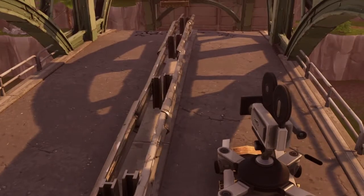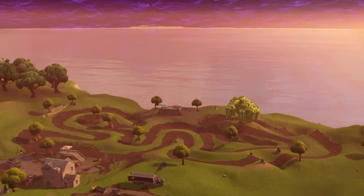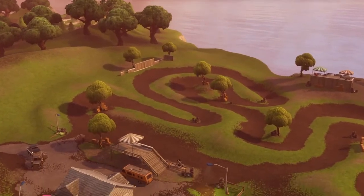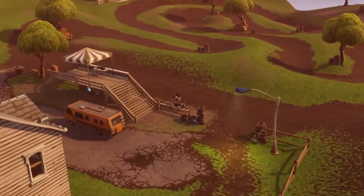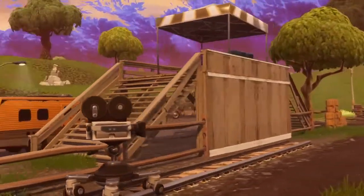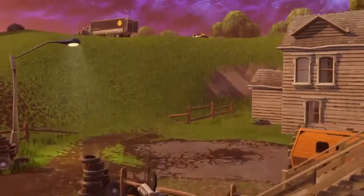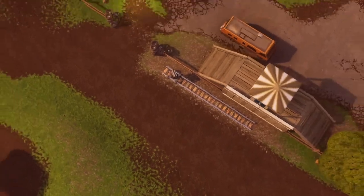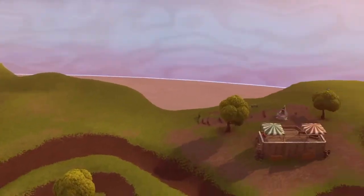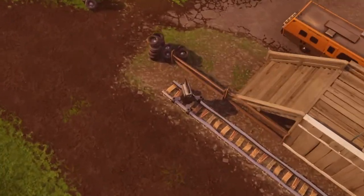These three should be very easy to get — it's not a high populated area so you should have absolutely no trouble. Here we are coming up towards the racetrack, which is just below Lonely Lodge and just above Moisty Mire. There's another camera here in this low populated area, and there are a few chests so you can get some guns. You need to do a dance move just in front of this camera. You should be able to get all three — or at least four — in one game, but make sure you leave yourself enough time to get some more kills.